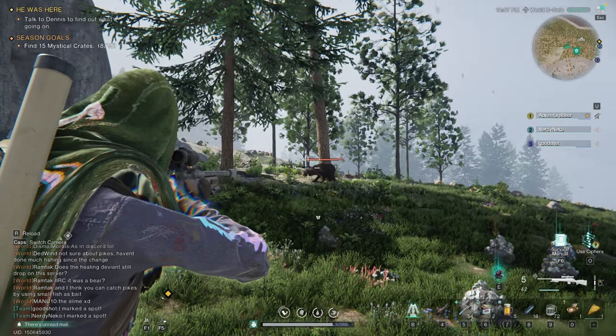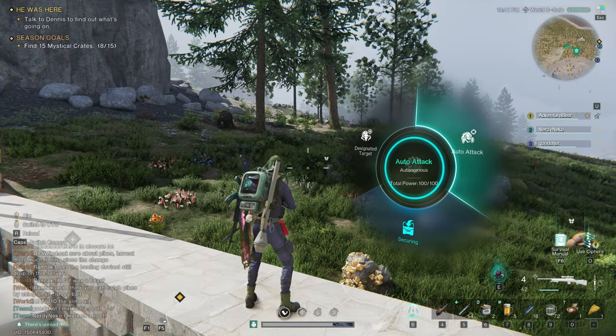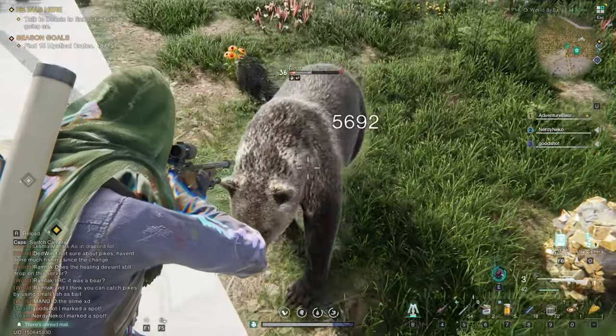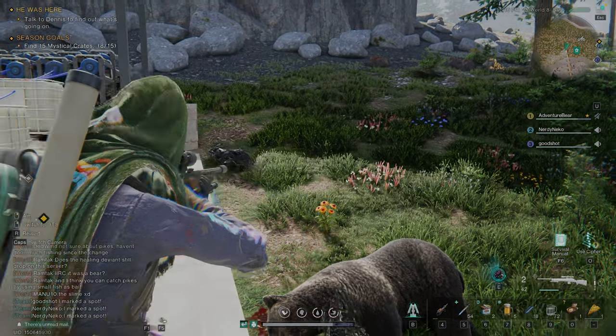If I shoot this bear in the head, I crit at 7500 damage. If I pull Lone Wolf's Whisper out and shoot him again, you can see that the damage has increased due to my Lone Wolf's Whisper being out.